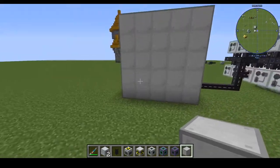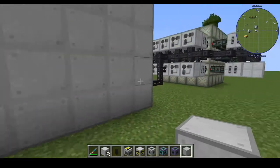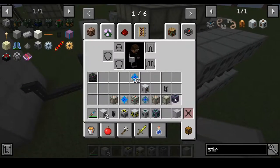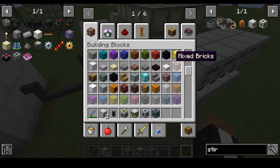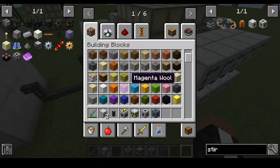I just built an induction cell — look at this, it can store 3.89 TeraF. Also, I made this thing look like a bit of a fusion reactor, actually. Now that I think about it, I kinda want a nuclear reactor that looks like a fusion reactor.